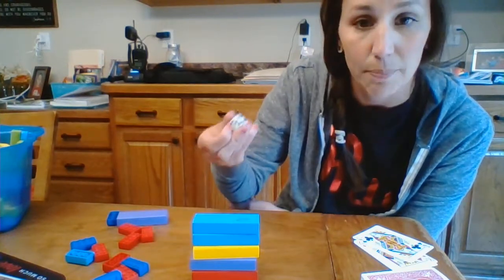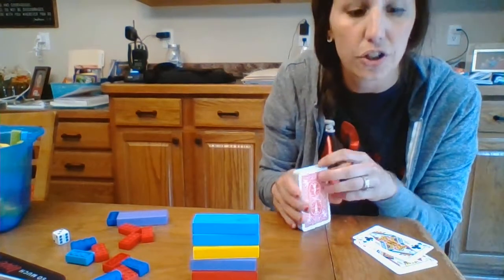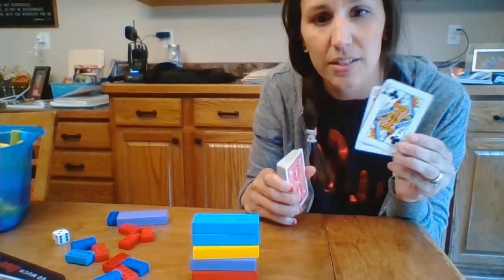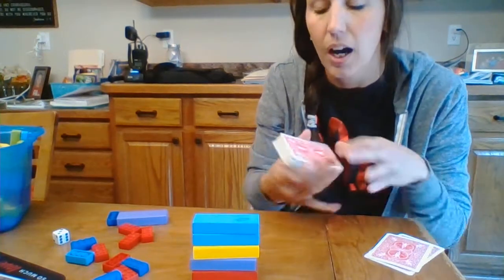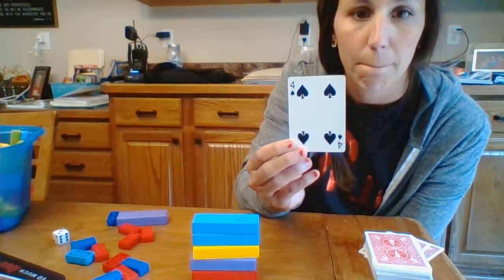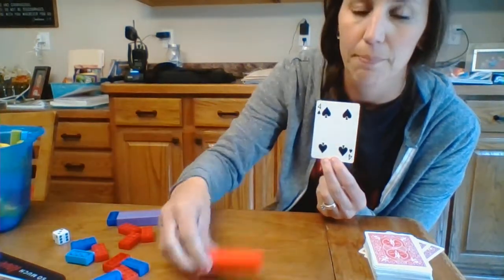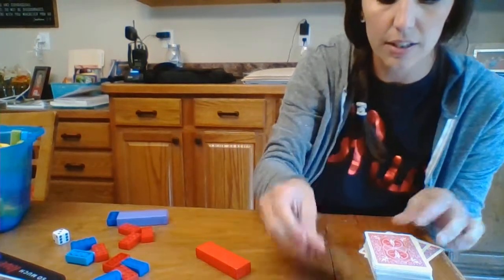If you don't have a dice, or if you just want to try something different, you can also use a deck of cards. You can choose if you want to keep the face cards in or out. If you keep the face cards in, I would make your tower taller, because face cards we're going to say are minus 10 points. Otherwise, you can just draw a card — I drew a 4, so I would take away 4. I have 5 left in my stack, and I take away 4, which leaves me only 1 left.